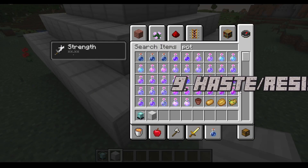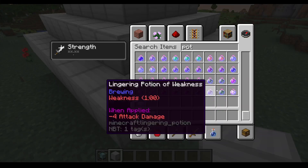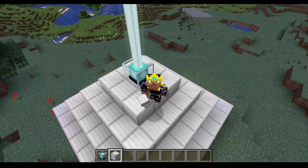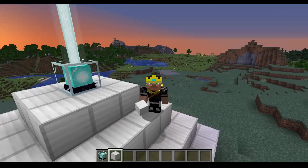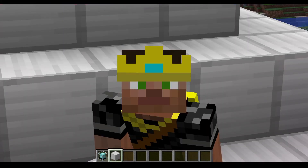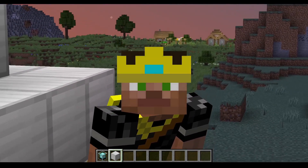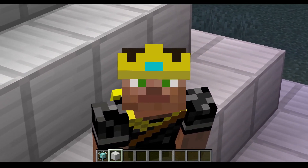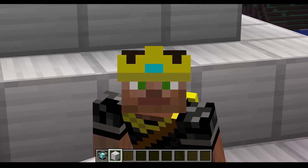Number nine is haste and resistance potions. If you look through all the potions in the creative menu, you'll notice two effects are missing that people use all the time in beacons: haste and resistance. For a haste potion, I'd suggest a new drop from dolphins, since dolphins make you swim fast — so why not have them help you mine fast too? For resistance, I'm not entirely sure; my first thought was turtle scute, but those are used for turtle master potions. I'm sure Mojang could figure something out, but both potions should definitely be in the game.